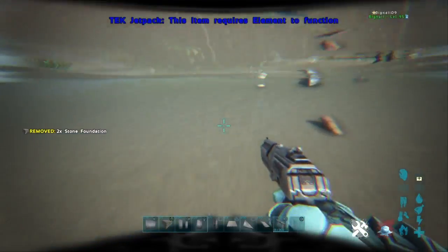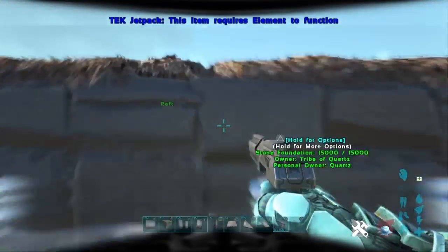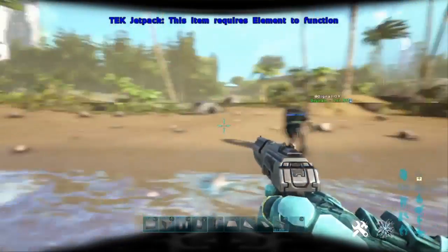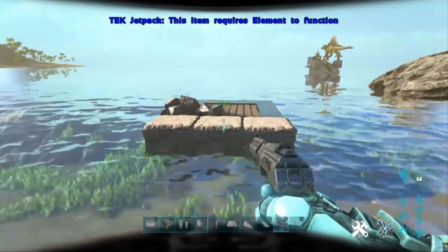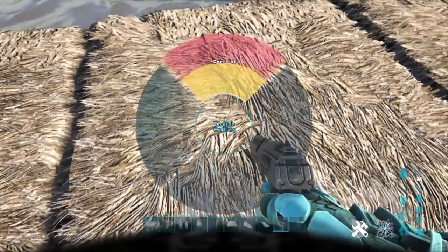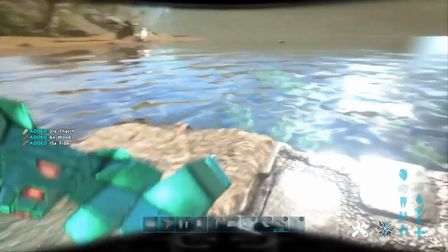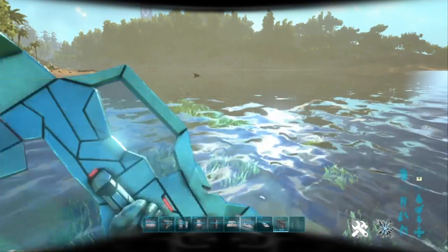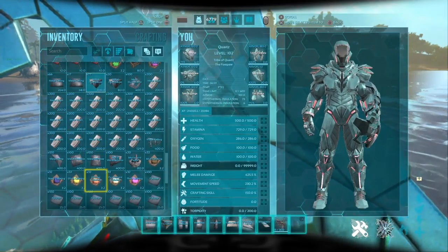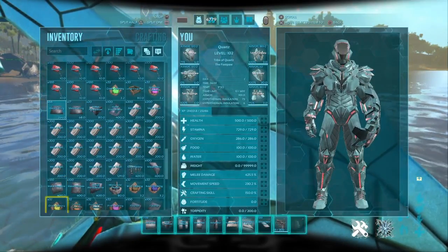Just place it in the right spots, just like that - that's perfect. Then just come back on your base. You can demolish this now. Now we can switch out and re-upgrade all the other stuff that we want to be metal.